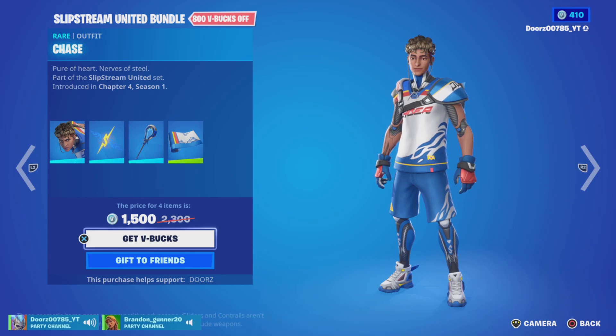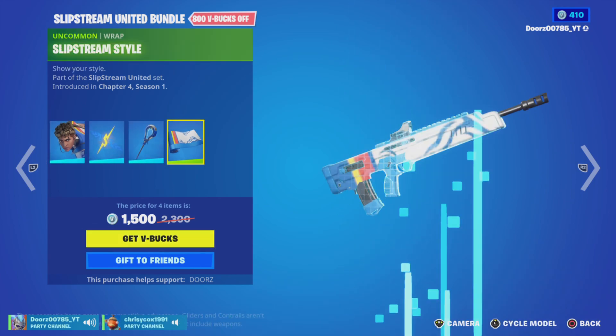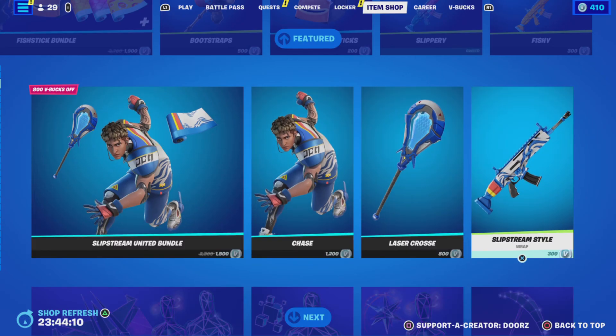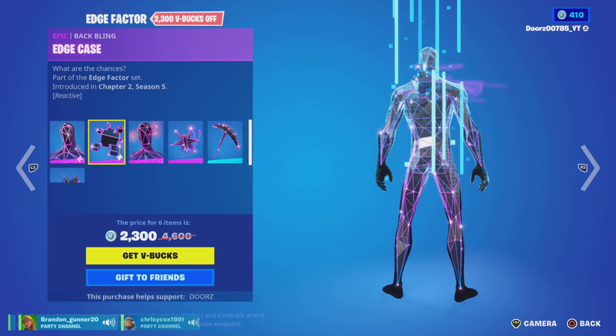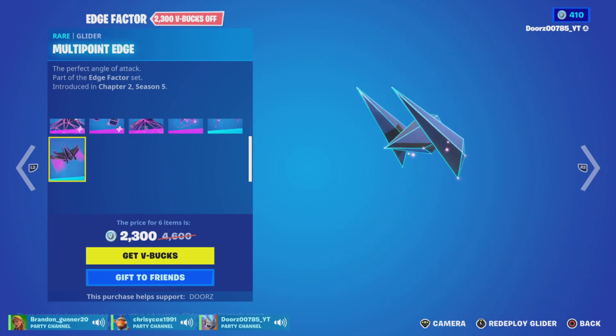We've got the Slipstream United Bundle with Chase, Slipstream Logo, Blazer Cross, Slipstream Style, Hedron, Edge Case, Miso Exploding Axes, Pick Axes, and Multi-Point Edge.